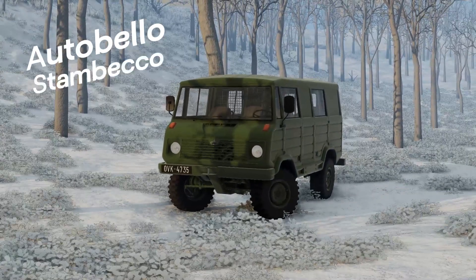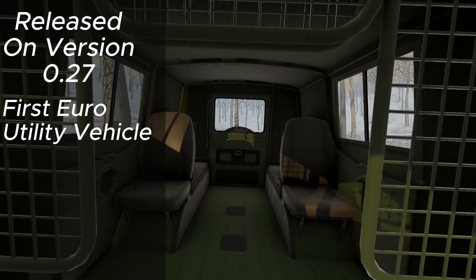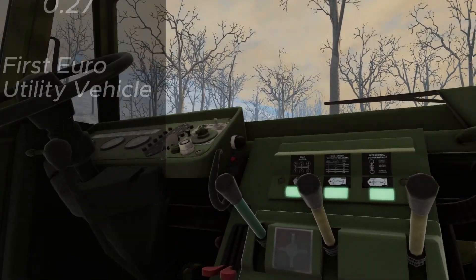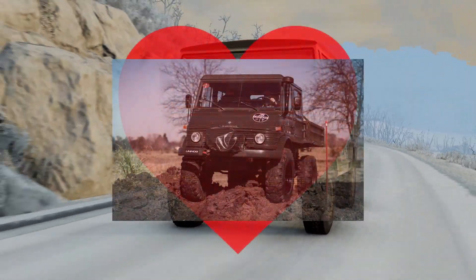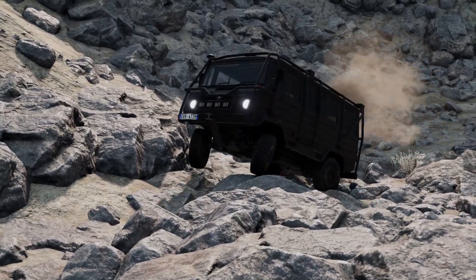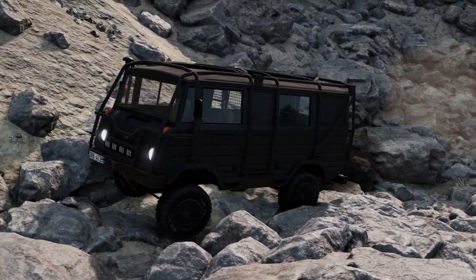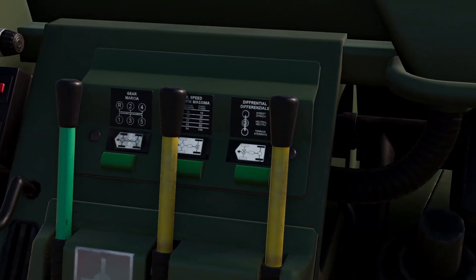The Autobello Stambeco. The Stambeco was added in 0.27 and was technically the first European utility vehicle. Although it looks like a Unimog, it's actually based on the Steyr-Puch Pinzgauer. It'll always be a Unimog in my heart. The Stambeco is a very capable off-roader, with configs to support that. The most standard of these are the 4x4 and 6x6 chassis options, with diff-lock both front and rear, and a high and low gearbox on every version pretty much.